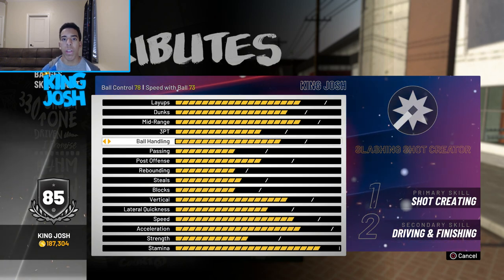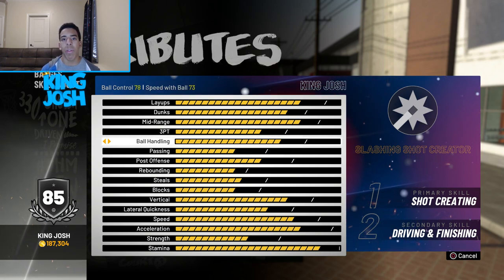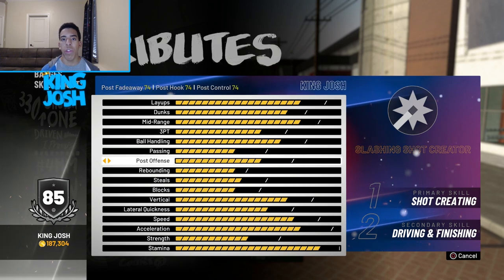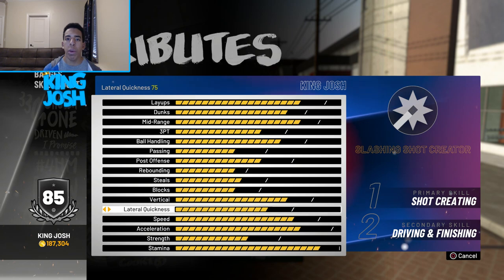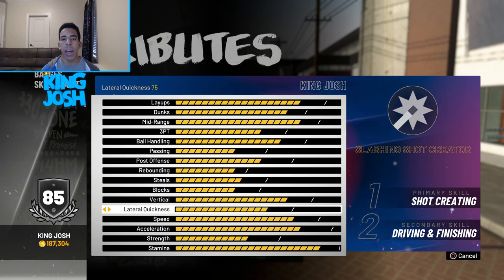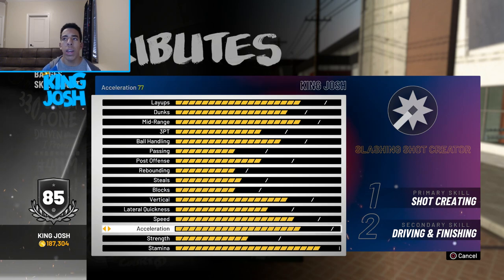This build actually has a 78 ball control so I can dribble pretty well, but I haven't tried any dribble moves out yet — I did buy them but haven't tried it yet. And since this build has shot creator in it, I can actually score from the post. My defense isn't the best, but my lateral quickness is up there at 75. This build also has a 79 speed.